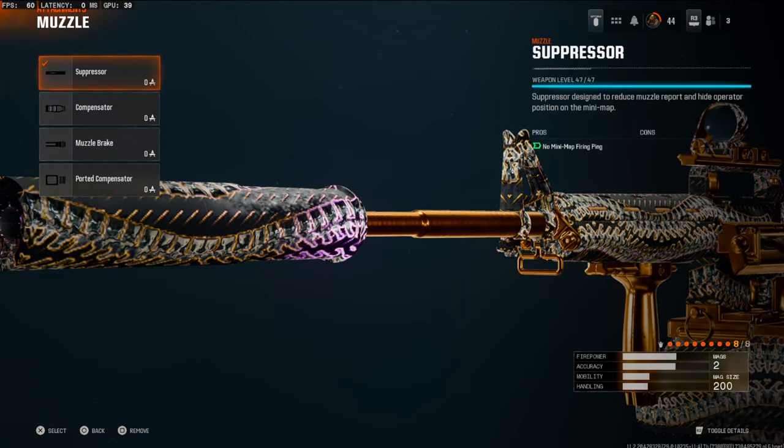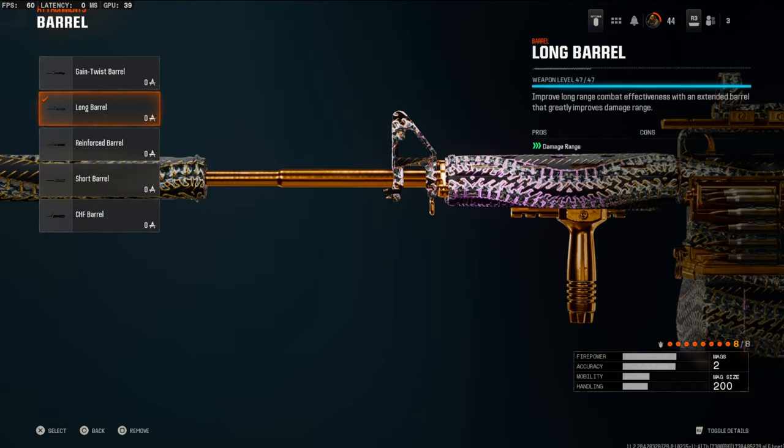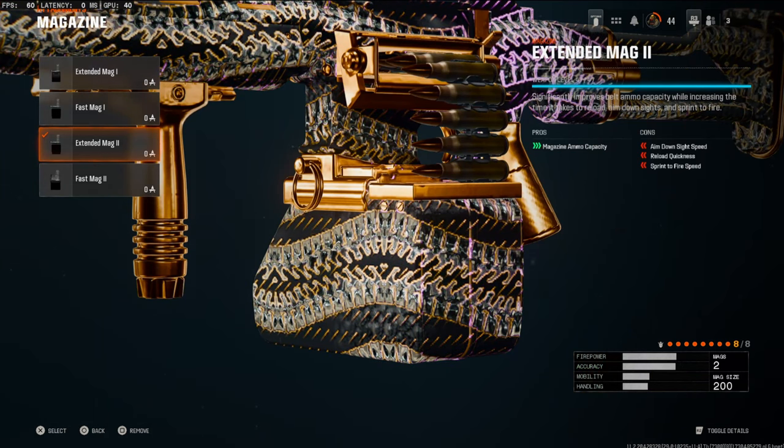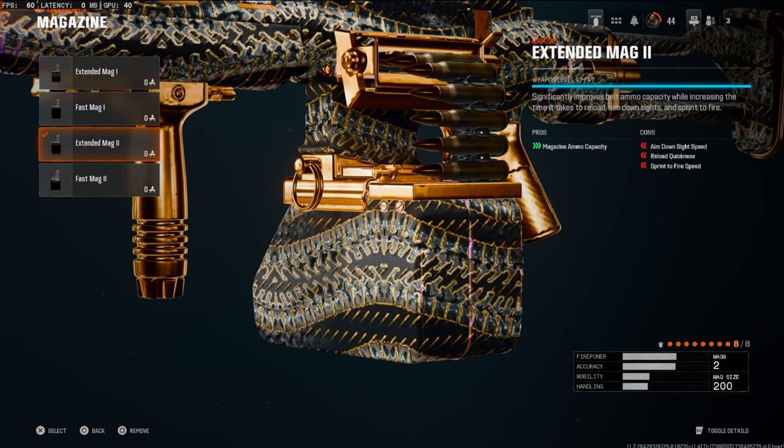The suppressor is going to help you stay off the mini map whenever you're going on long streaks. Over on the barrel, we're going to be going with the long barrel — this gives you the maximum amount of damage range. Over on the underbarrel, we're throwing on the vertical foregrip for maximum horizontal recoil control. Over on the magazine, we're going to be using the extended mag 2.